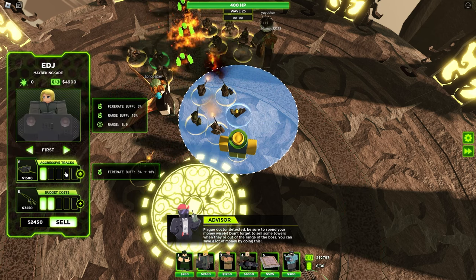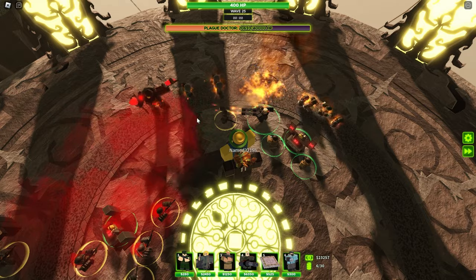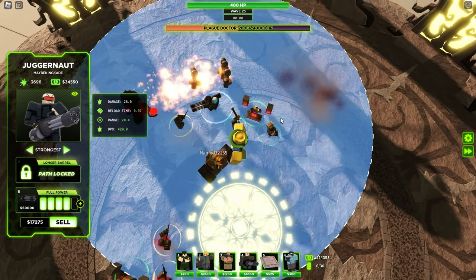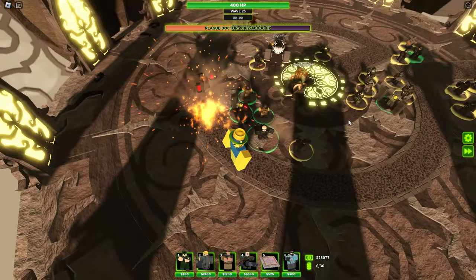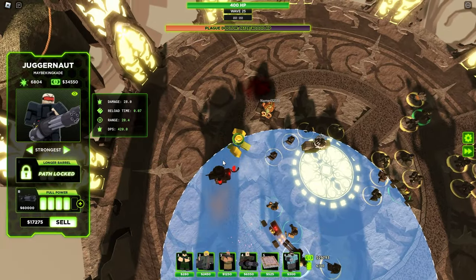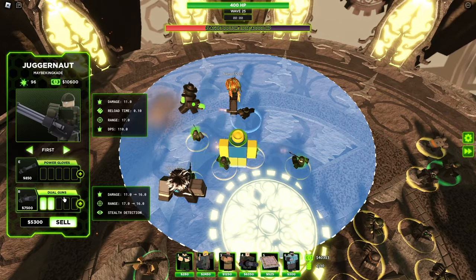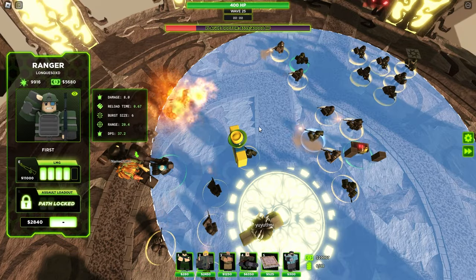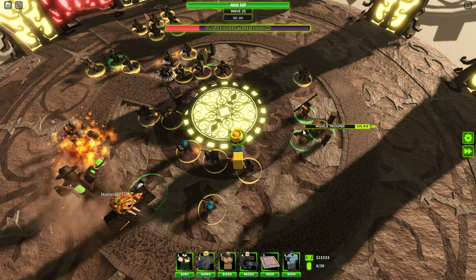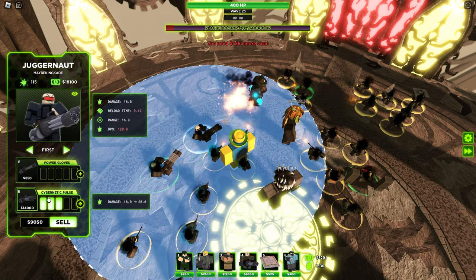The DJ support troop can also help your teammates' troops — just place it and upgrade it to buff them. When the boss arrives, my troops just laser it. The boss does spawn additional troops, so the missiles handle those while the Juggernaut targets the strongest enemy. If the boss moves out of your troops' range, sell your Juggernaut and place a new one in range of the boss's new position, then upgrade it to the max.